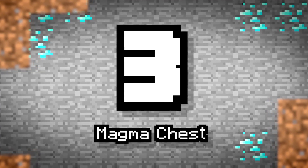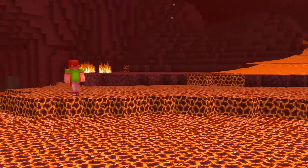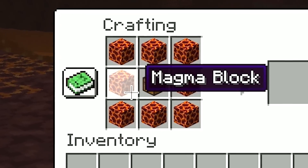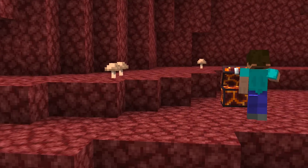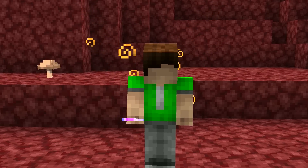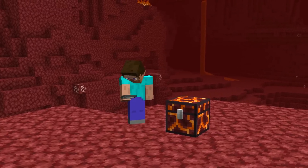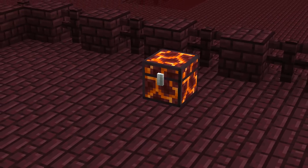Number 3: Magma Chest. The nether has been updated and so too should chests in my opinion. Chests are one of the oldest blocks in the game after all, and I think they deserve a nether variant. Magma chests would be crafted by surrounding a chest with magma blocks. This would cause anyone who tries to touch it or open it to burn, similar to a fire aspect sword. The only way to get into this hot topic chest is to use a fire resistance potion, or pour a bucket of water over it to turn it back into a normal chest. Of course, the water thing won't work deep down in the nether. These would be awesome to find in various nether generations, like the fortress and the bastion structures.